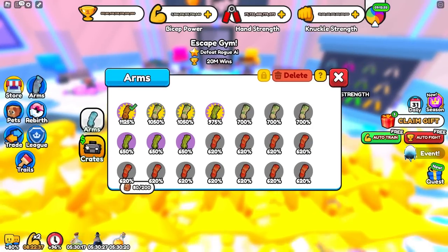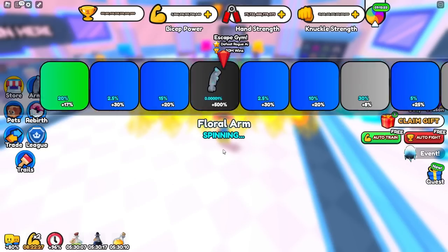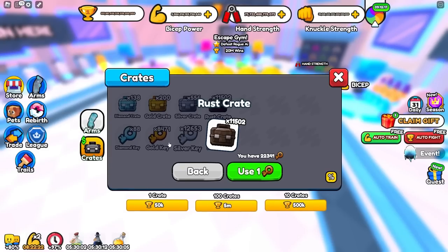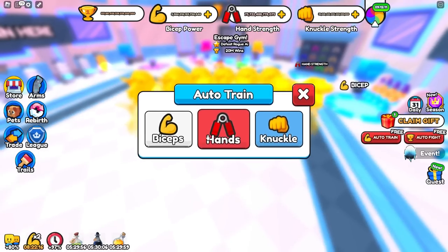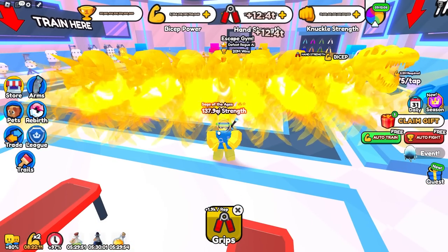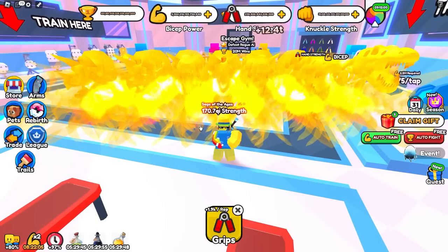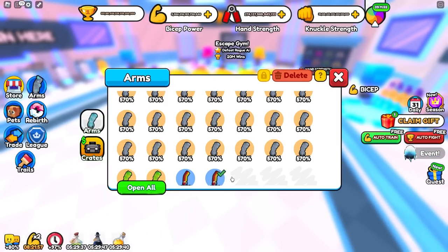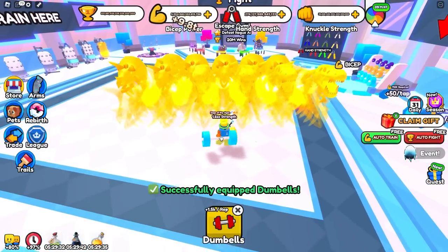Make sure you do grab an arm — click on the arm tab and click on crates. Every new player starts off with three rust keys and five rust crates, so just click on a rust crate and spin it. You won't get a very great arm, but even a plus 25% arm is still good. Right now without it I have 137.9 QI, and with it equipped I have 170.7 QI — so it's still a plus 25% boost, which is really good.